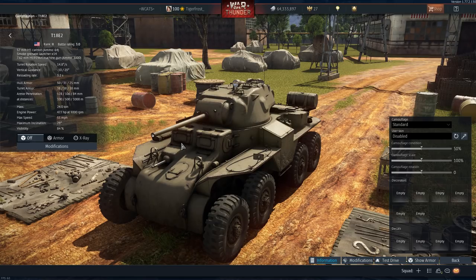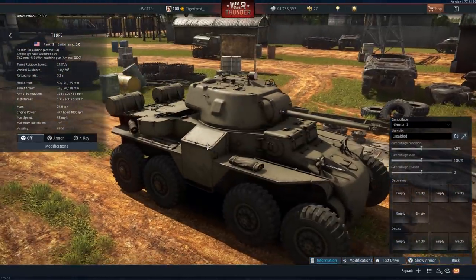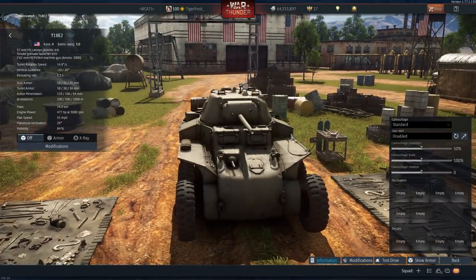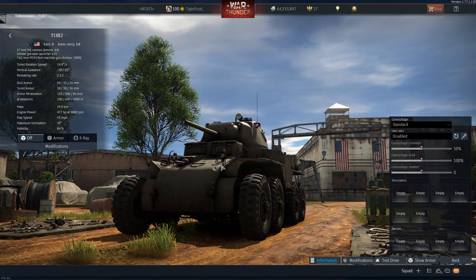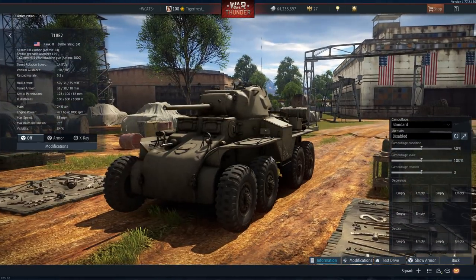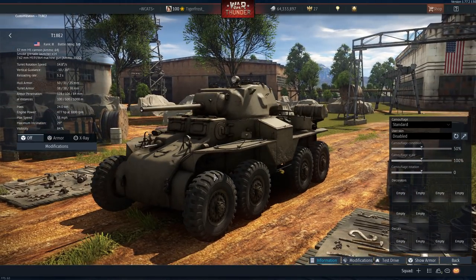There's a 57 millimeter M1 cannon, which is not what you'd usually expect on the US tech tree. It has a grenade launcher for smoke grenades - though they look like they're things that fall off the back rather than actual launchers - and it has a 7.62 millimeter machine gun. The history behind this vehicle is that people didn't know if it would be on the British tech tree, because from what I remember it was designed and developed by the United States but was not used by the US - instead it was used by the British.